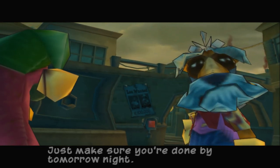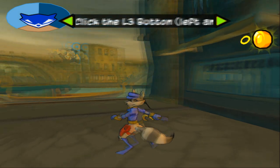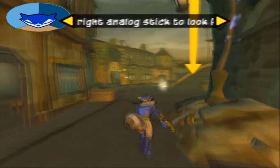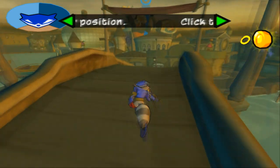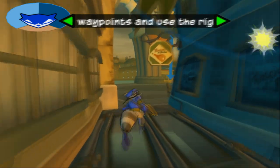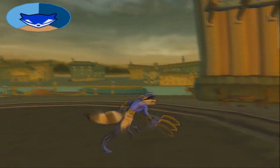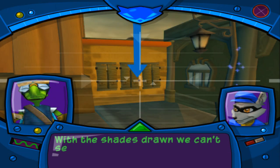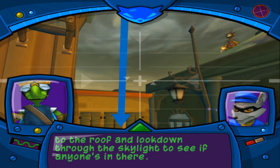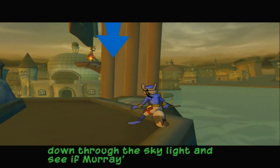Just make sure you're done by tomorrow night. Head for the next pizza joint so we can try to find Murray. With the shades drawn we can't see if Murray's in there. Climb to the roof and look down through the skylight to see if anyone's in there. Use the right analog stick to look down through the skylight and see if Murray's in there.